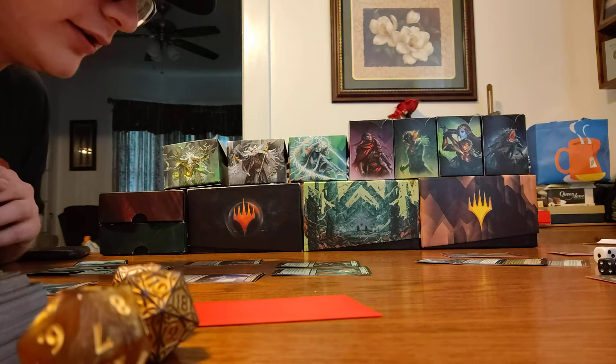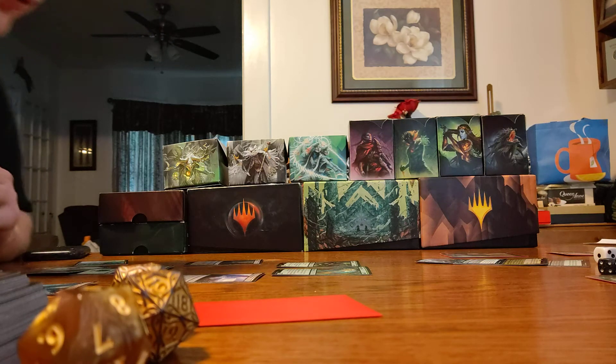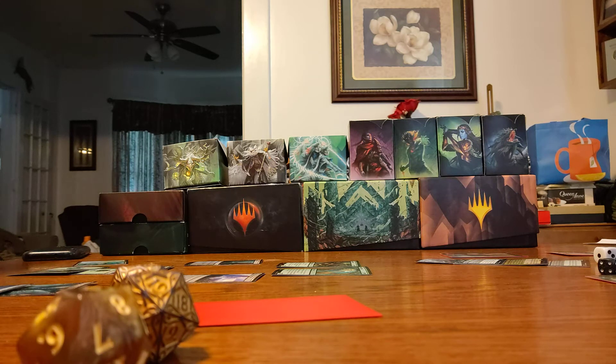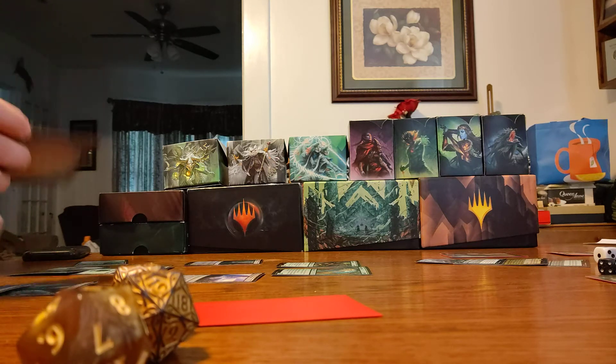Forest Walk — Yavimaya Dryad, three cost. When Yavimaya Dryad enters the battlefield, search your library for a Forest card, put it onto the battlefield tapped under target player's control; if you do, shuffle your library. I can't block it as long as I control the Forest. I can make that thing huge! I'm putting the Forest in tapped. I'm currently not sitting too pretty, and you're at practically max — well, over max.